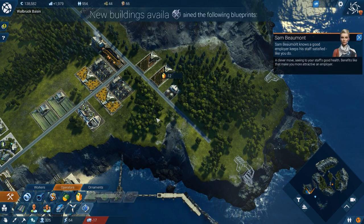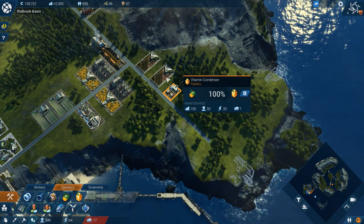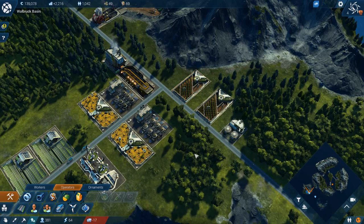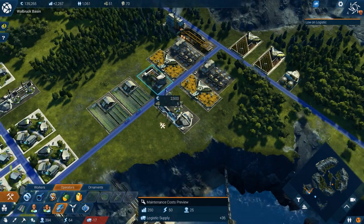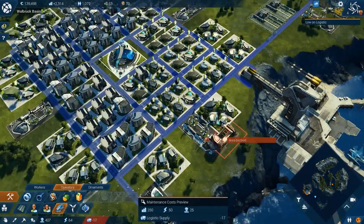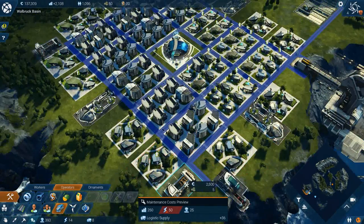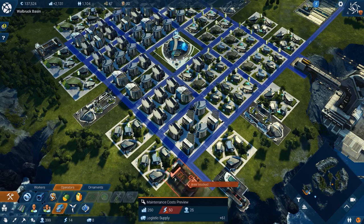We'll have two juice farms and then I'm going to build one vitamin condenser. He's running at 100% efficiency, and both plantations are running at 100%. Sometimes one condenser isn't enough to fully supply one plantation - that's why I built two. But we're going to need more workers and more logistics, so let's build another vehicle depot. We'll build two of those.